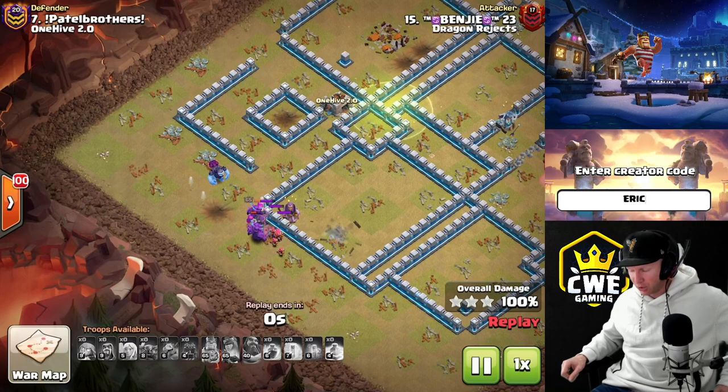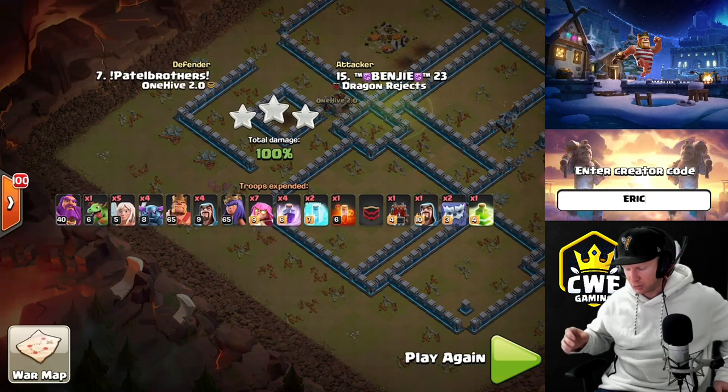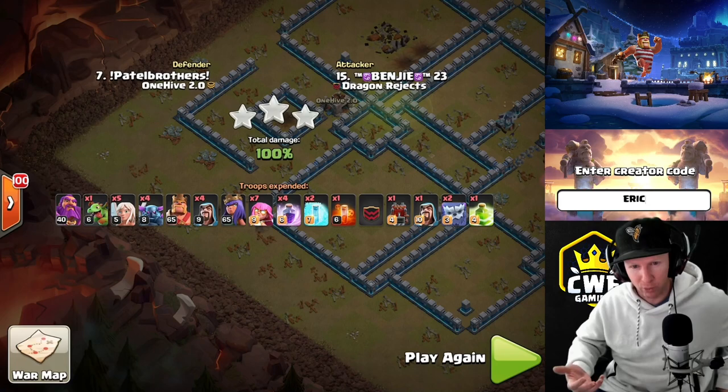If super archers get separated from the pekkas they can keep going and range a lot of defenses. Pekkas and super archers - a little bit out of the ordinary - but it all follows the exact same formula. Smash attacks, gotta love them. Let's move on to number four.